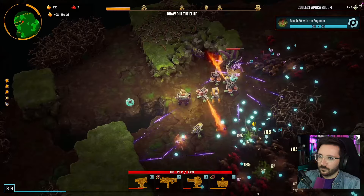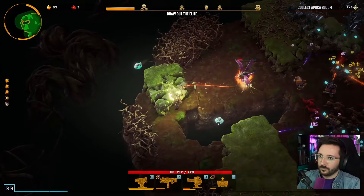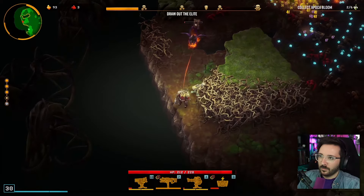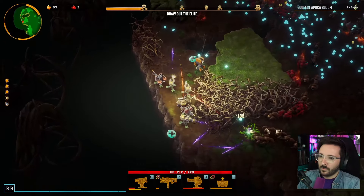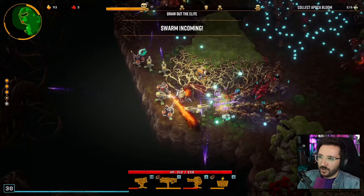You can monitor the duration of your run by observing the bar at the top of the screen, which signals when the boss is about to spawn. This bar also indicates when additional waves of enemies will appear. It's crucial to remain vigilant of the spawn timing, as once the boss emerges, more waves will follow without warning.